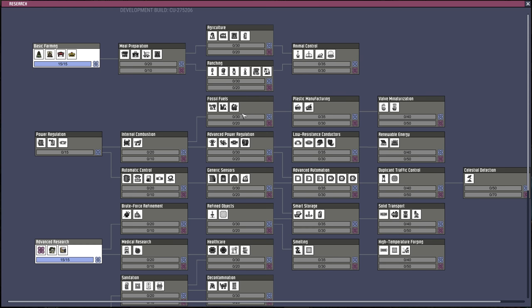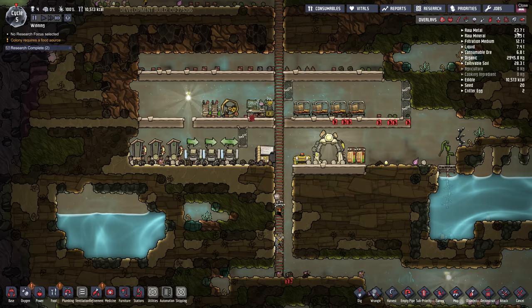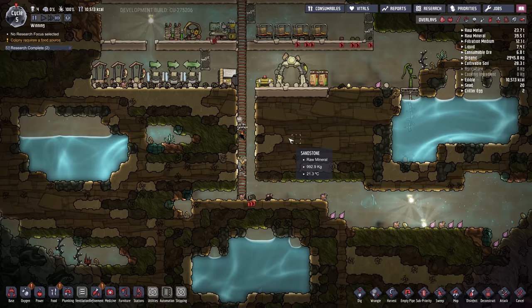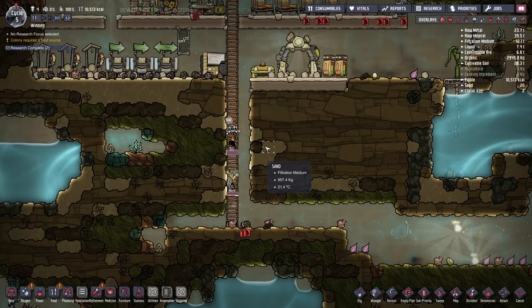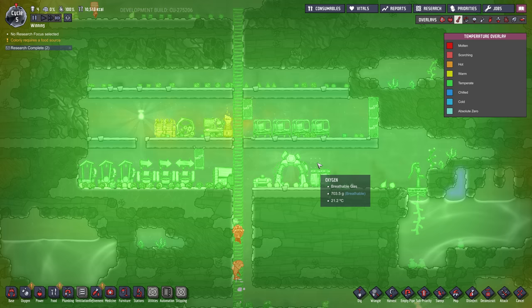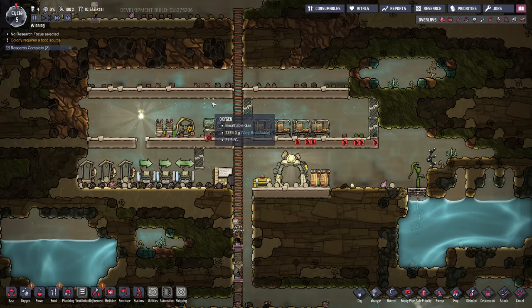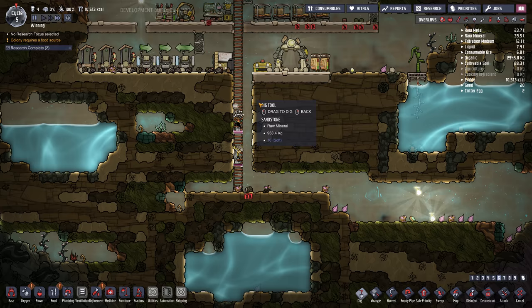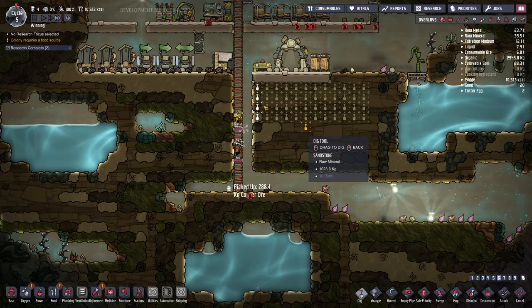Now that we've researched basic farming, the next thing you want to do — because your food is running low, we've got 10,000 — is build a farming area. I'm going to build that closer to the bottom. I usually build machinery at the top because heat rises. You can hit F3 for the heat overlay, and you can see it's starting a little warmer here — machines and batteries will get warmer and warmer. Food needs to be grown at a cooler temperature, so I usually build food down at the bottom.